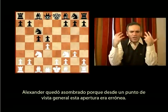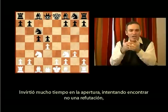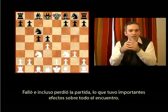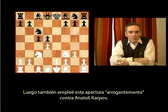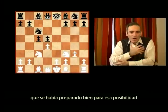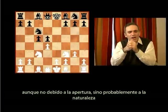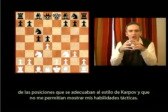Alexander was shocked because from his general perspective this opening was wrong — it did not fit the conventional wisdom of that time. He spent most of the time in the opening trying to find not a refutation, but at least a clear way to get an advantage. He failed and even lost the game, which had a serious effect on the entire match. Then I also arrogantly employed this opening against Anatoly Karpov. I had to face not only a great player but an acting world champion who was well prepared and demonstrated new ways of fighting an isolated pawn. Eventually it ended up as a total disaster — losing games seven and nine, not necessarily because of the opening, but due to the nature of positions that fit Karpov's style and didn't allow me to show my tactical abilities.